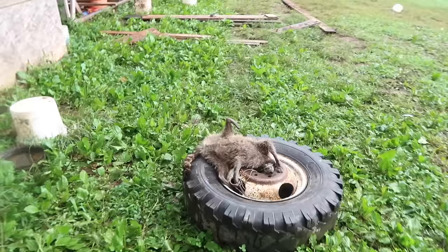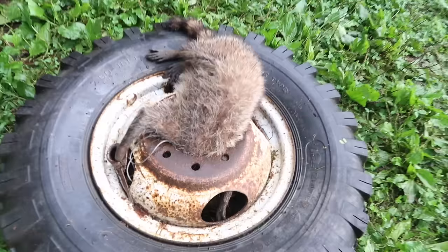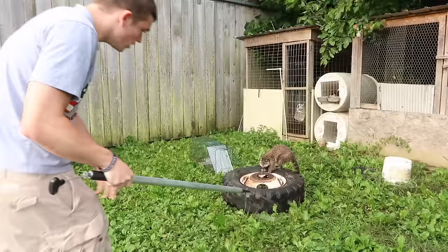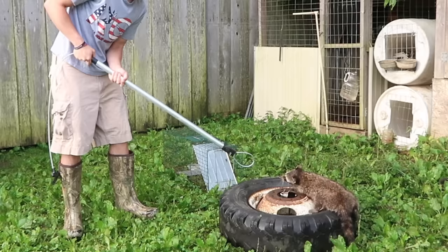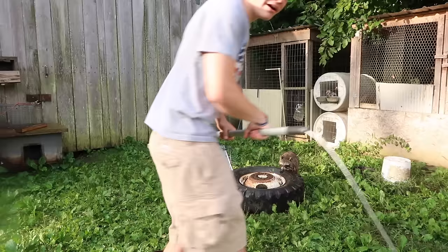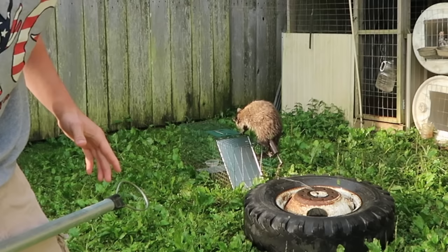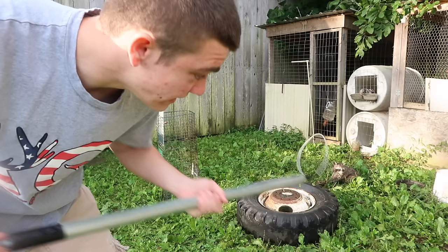I'm gonna get the catch pole and do it just like the last coon. He tried to get in the tire — and his head is actually in the tire, never seen a coon do that before. Let's get the catch pole. Going in to get him around the neck, get him out of the trap, and stuff him in the cage. He keeps biting my thing — won't let me wrap it around his neck because he bites it. I got his foot out of the tire. With his foot in the tire there wasn't much I could do. Okay, here we go — I'm going in for the final stand.